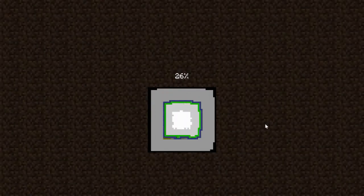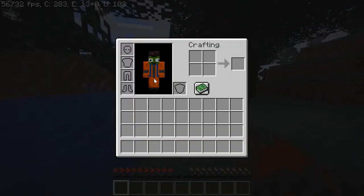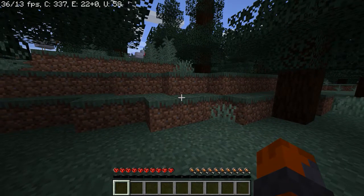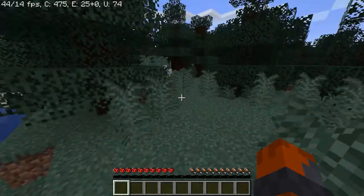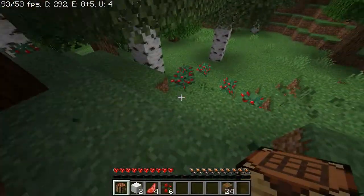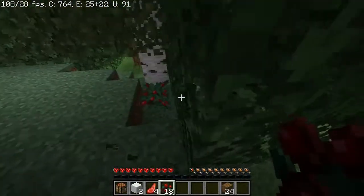My hardcore world is loading — we're gonna finally do it this time. Going in, we've got default textures except for my Jebediah Kerman skin, plus some custom textures for armor and weapons. Otherwise I kept everything default: hardcore, we die, that's it. So let's not die. I don't know how to plant these berry bushes but right off the bat we have a food source, so that's good.